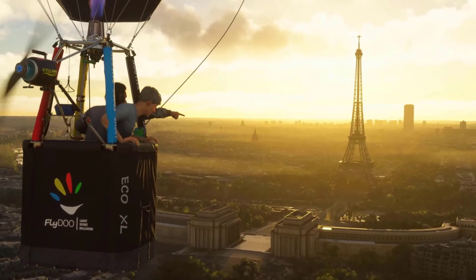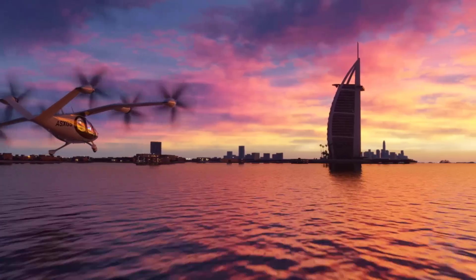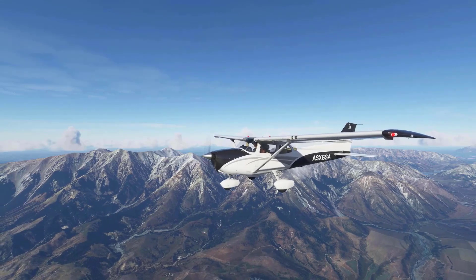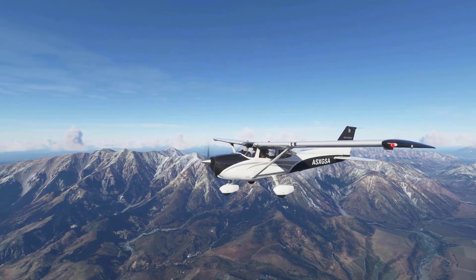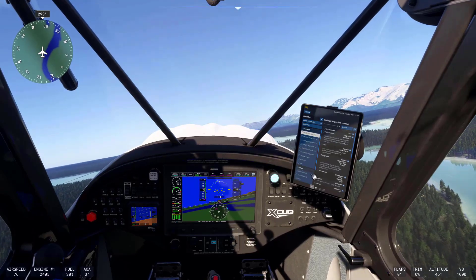Beyond local air effects, the simulator's new atmospheric simulation system models large-scale air movement due to natural factors like solar heating. This advanced system includes turbulence, thermals, and wind currents, essential for realistic low-altitude flying, soaring, and gliding.